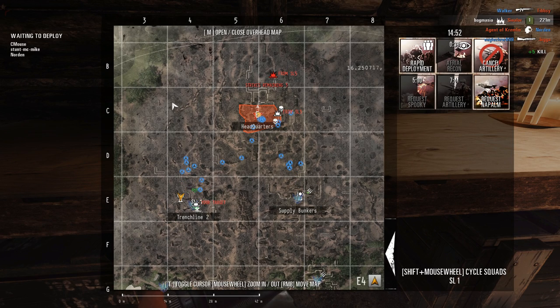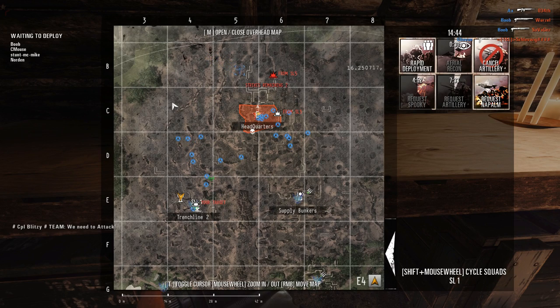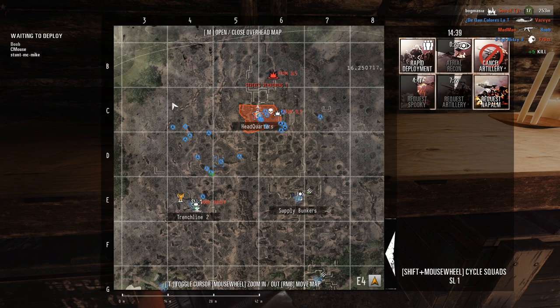The artillery and air support are really good for softening up a site before an assault goes in, as well as being dropped behind the capture zone during an assault to take out any defenders sitting behind the site and denying reinforcements arriving. The Spooky is especially good at this role. Just make sure to tell your team when and where you are dropping support, and give them time to move away or get into position before an attack goes in.